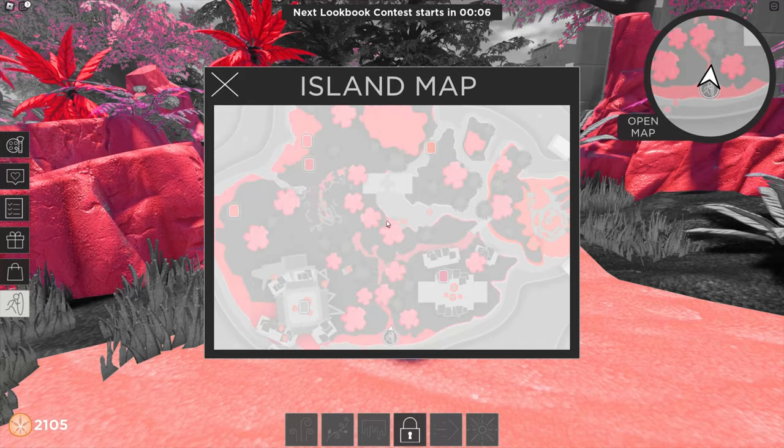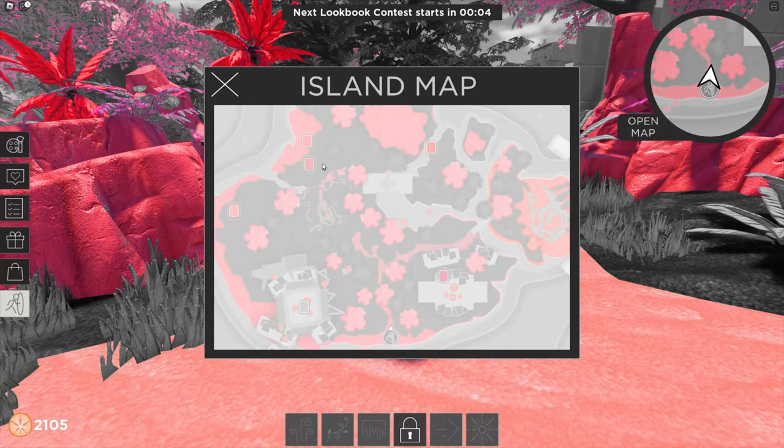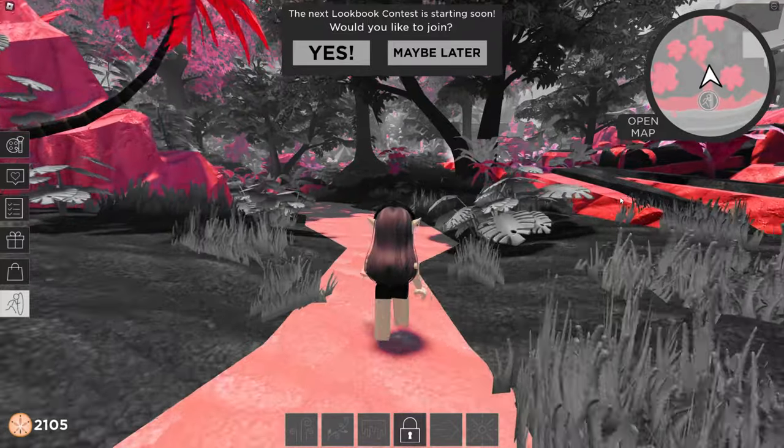To get these masks, at first I need to talk to the guard of Blush Island. This is where I come in right now.